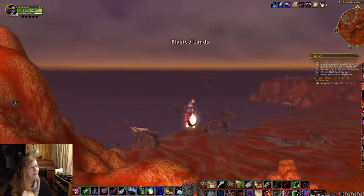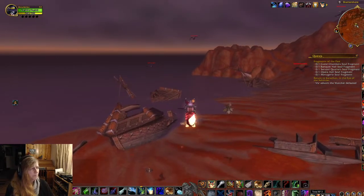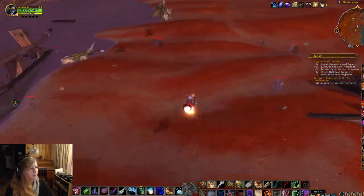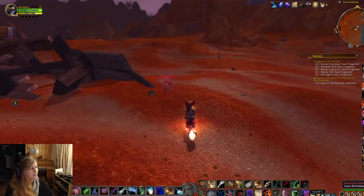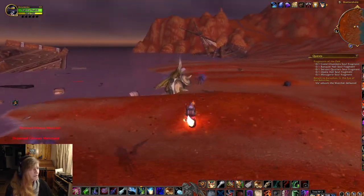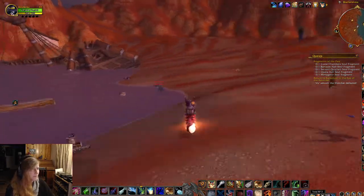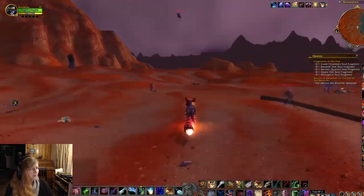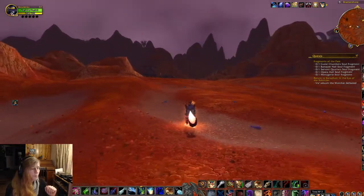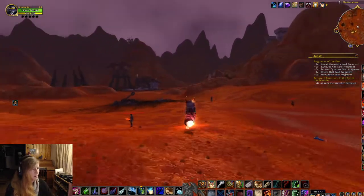You can come over here to Shattershore, which is where a whole bunch of Gilneans shipwrecked. This whole shore is littered with drowned Gilnean soldiers, Gilnean merchants, and all sorts of Worgen who don't realize that they drowned. It's a little bit sad. If you're on the Alliance side, you have questing that will send you out here to put their souls to rest and let them find the light.